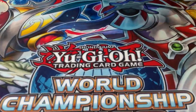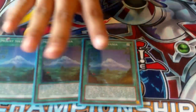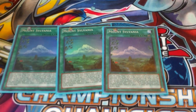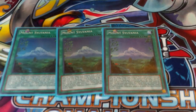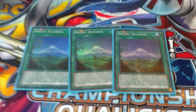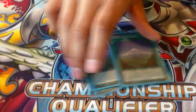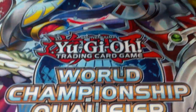Onto the spells — we have three of the field spell. This is one of my favorite field spells in the game: Mountsylvania. It is the deck's main way of getting its plays off. You can send a plant monster from your hand or side of the field to stack a Sylvan card on your deck. Notice I said card, not monster — because the next card should look good.